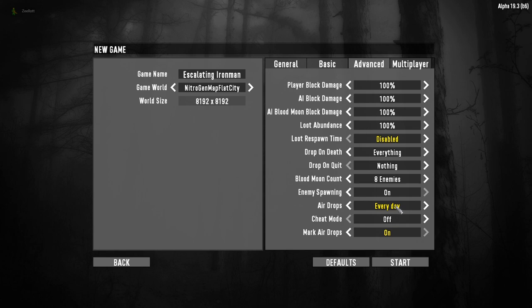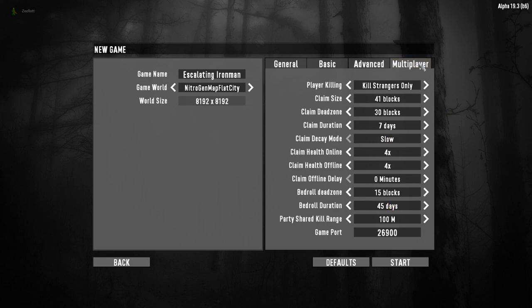I do have airdrops every day and they're marked, which gives me a big advantage especially in the first week at Scavenger difficulty. After every blood moon ramp-up in difficulty, I'll also go in and turn the blood moon count up by one. So not only will there be tougher zombies, but more of them on blood moon nights. Multiplayer settings are all default.